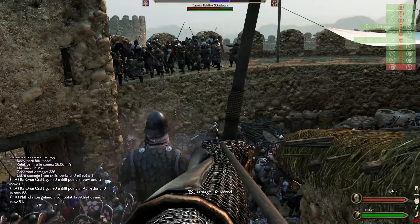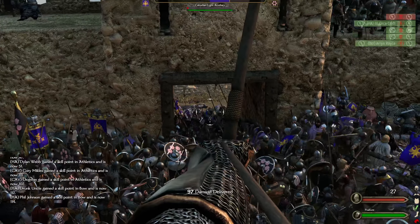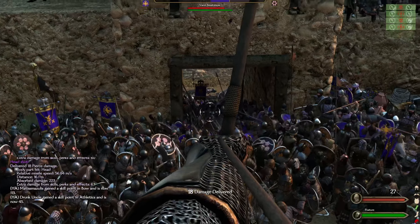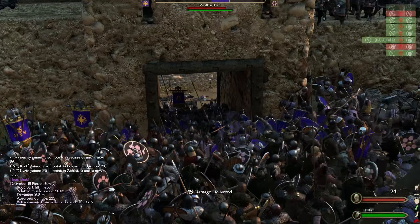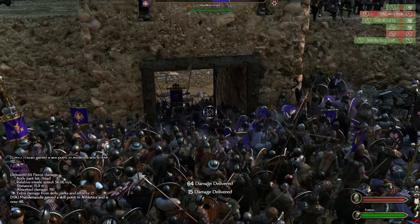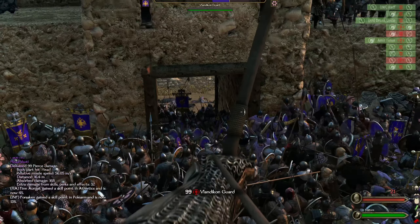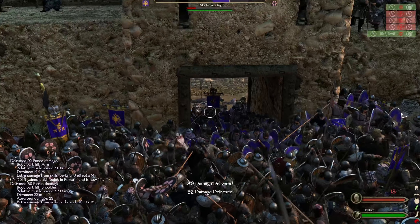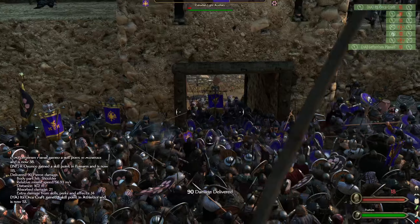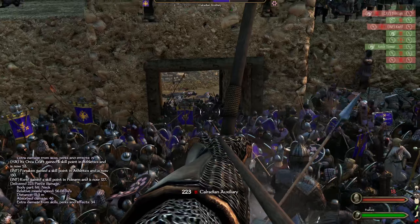Our infantry are starting to filter down there for some reason — I definitely don't want to send them down there but if I try and order them somewhere else it's going to make it even worse. I see a good helmet — he took 15 damage. Wow, that guy's got some armor at 64. Got him right in the face. Vladicom is down. I see a banner bearer — let's try to take him out. Got him!